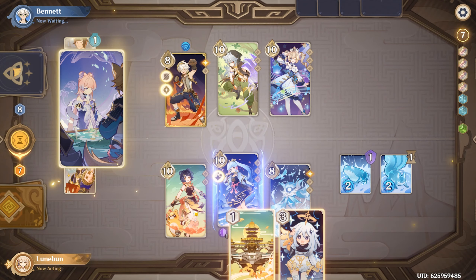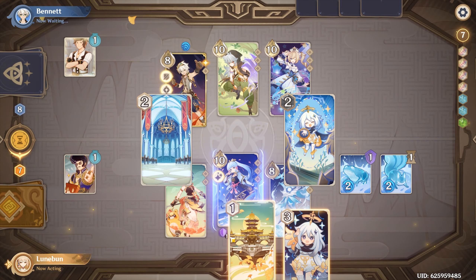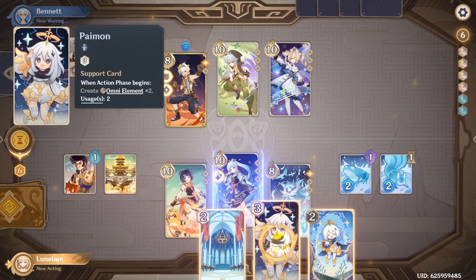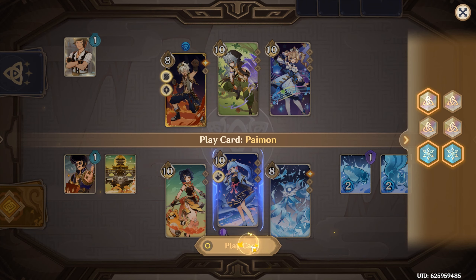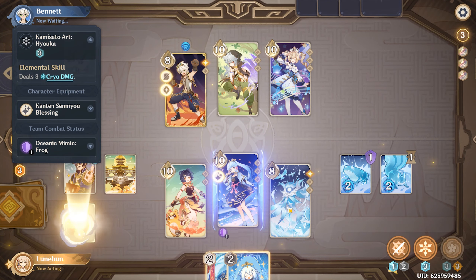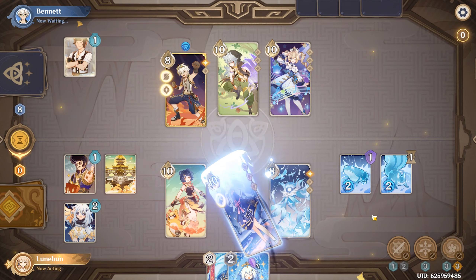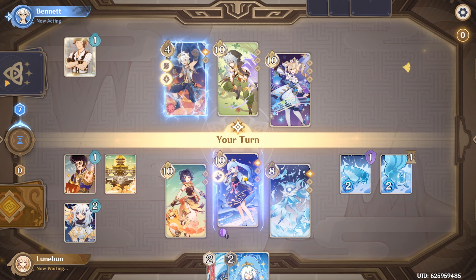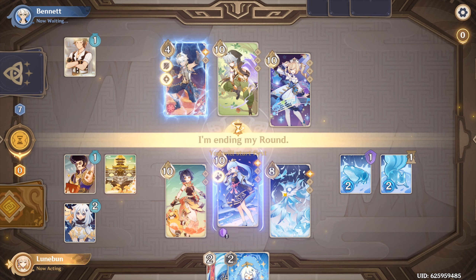I play Pot of Greed to draw two more cards. I play Jade Chamber. I'm going to do this first. And then use Ayaka's elemental skill. All right, get frozen, Bennett. Switch to Barbara. All right, end round.